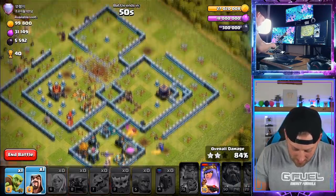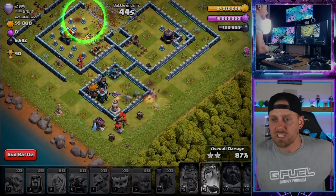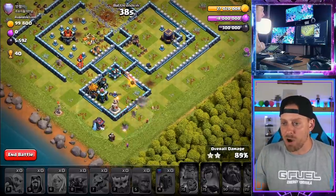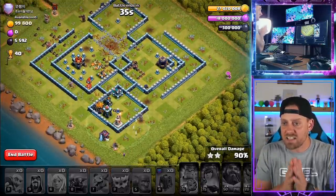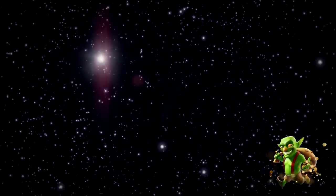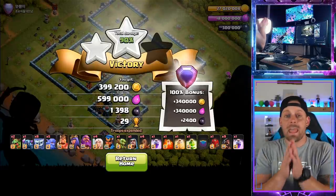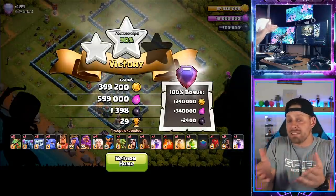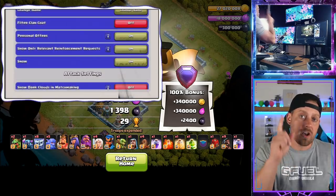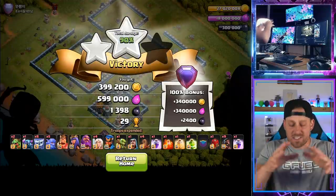We do have the Queen's ability but only 59 seconds left. A Wizard can assist and there's a Goblin as well. Going with the Goblin over here, that should go for the Dark. Popping the Queen's ability, popping in the Wizard, trying our best to get as high a percentage as possible — encroaching on the 90% mark. Queen goes down, 89%. We did pull in 29 trophies and a 90% two-star. It's making this a more reliable strategy than the Dragon strategy.